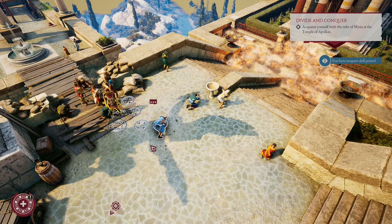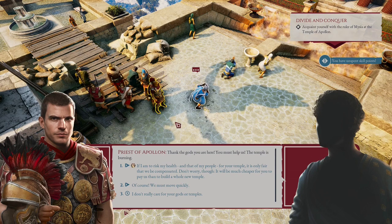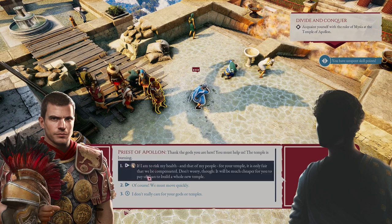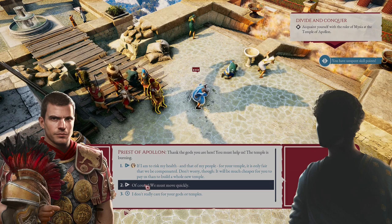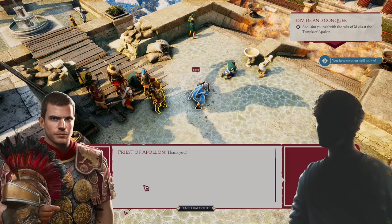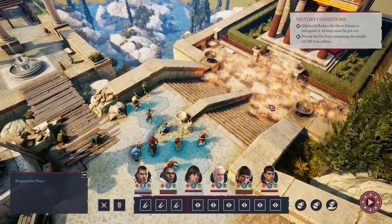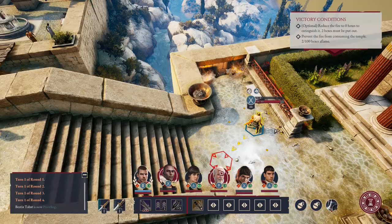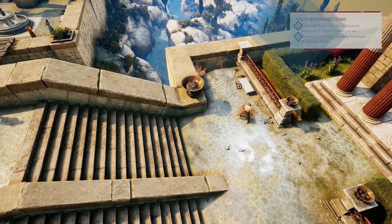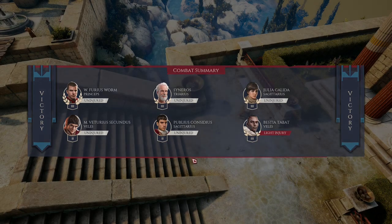He says: "Thank the gods you are here. You must help us. The temple is burning." We have two options here — we can refuse or help, and we must choose help, cause in the end it will be a very useful reward, also a schematic reward. What we need to do here is go take water and bring this fire down. It's pretty easy, but the jars are limited — remember that. Total victory! We defeat this fire. It was the easiest battle so far.